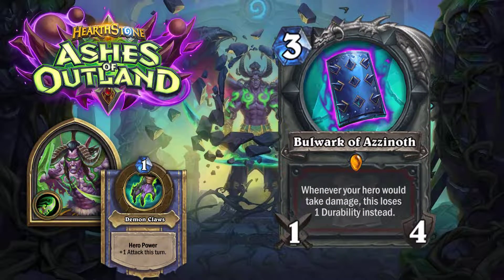Last but certainly not least, the Bulwark of Azanoth itself: a three-mana, one-attack, four-durability legendary warrior weapon. Whenever your hero takes damage, this card loses one durability instead. So three mana, you get four attacks blocked and take no damage. Early game it could be a waste since you'll be taking very little hits, but in the late game you can block some very damaging blows — almost like a pseudo Ice Block in certain scenarios with good board control. Very interesting especially with durability-buffing cards like Upgrade. I will definitely see this in play and I'll be crafting this for my warrior deck.